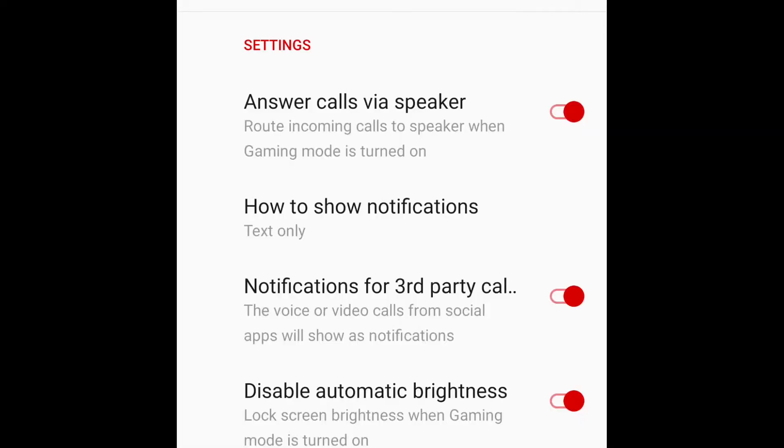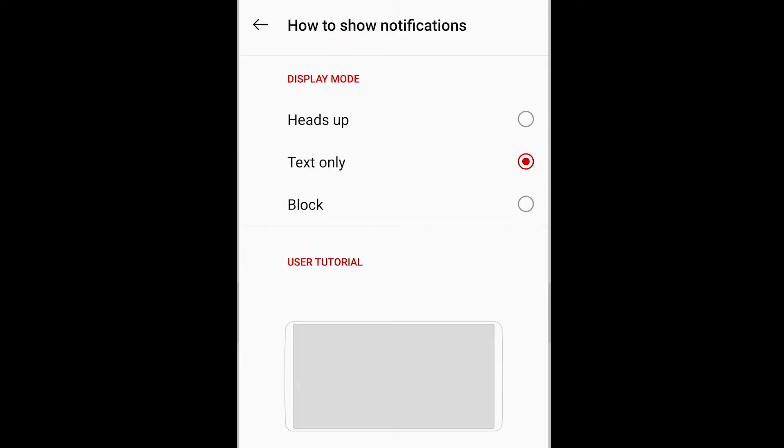The next setting is how to show notifications. I have it set to 'text only' — the default was 'heads up', which means a full black box runs across the top of the screen. If you click on it, it shows you a demo of what it looks like. With 'text only' it only shows the text — it is much less intrusive than the regular heads-up display. And of course you also have the choice to just block notifications entirely.